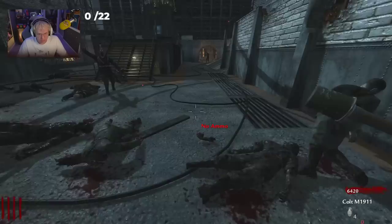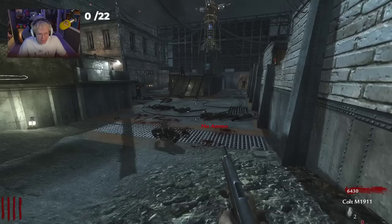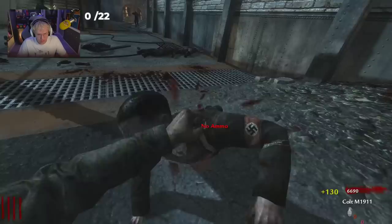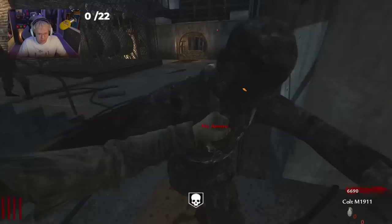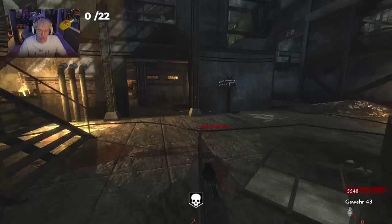We got three bullets, so I'm going to nade a couple of these zombies. Please don't die — World at War grenades don't mess around, and that's why I'm absolutely horrified every time I throw one. An instant kill! Pretty good luck so far. If this is a speed run we're probably not doing the best, but hey — 7K at round 5 is pretty impressive.